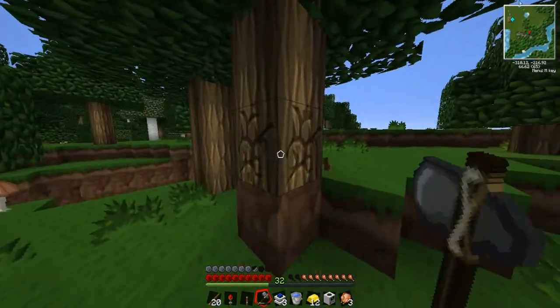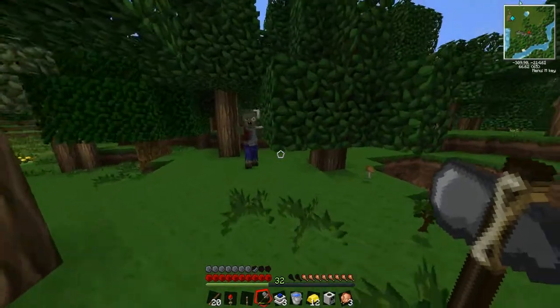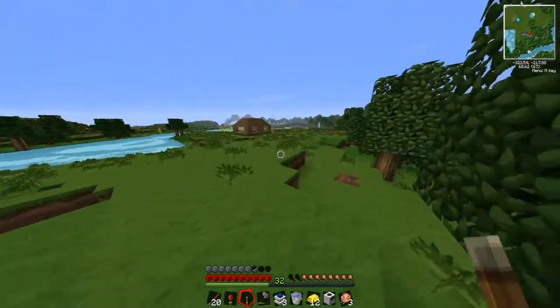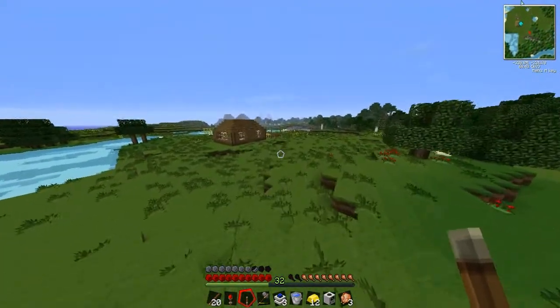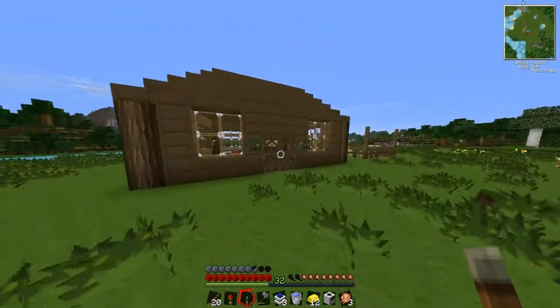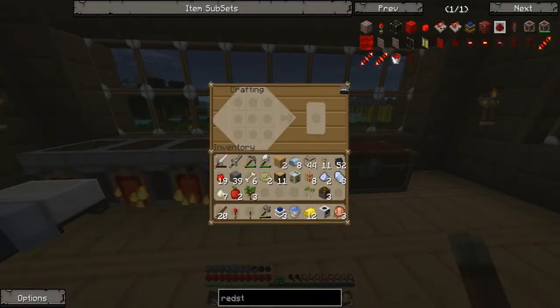Alright, we also need to build some wooden conductive pipes, while I'm here — I just remembered. There's a zombie! I see you! I'm not gonna try — I haven't got time for this. We are on a strict building schedule of quarry-ness! They made me jump. Right, we're building some more sticks. We need some wooden gears, which are just this — easy peasy.